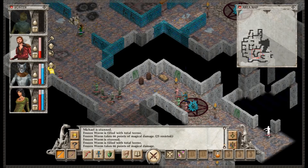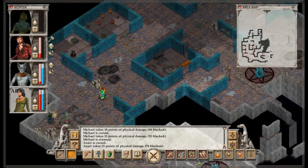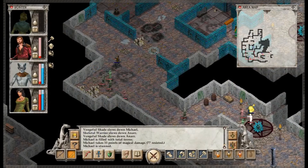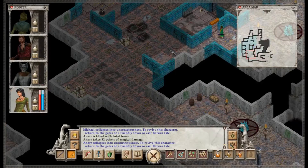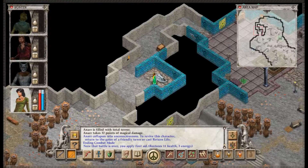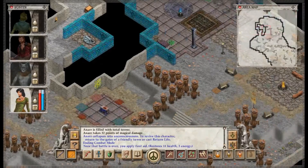Jesus. This is even worse than I expected. That is a powerful necromancer. Run. Neither of them are going to be able to get away. Ah, crap. Run — get out of there. Okay, now we can just get out of here. Somehow. Head back to town immediately. We'll be fine.